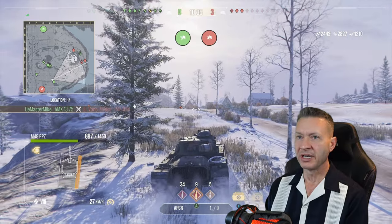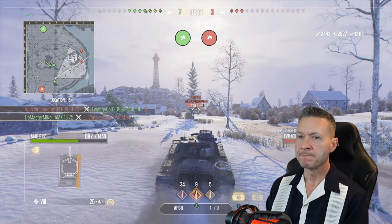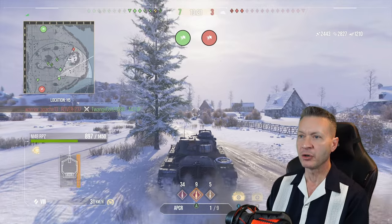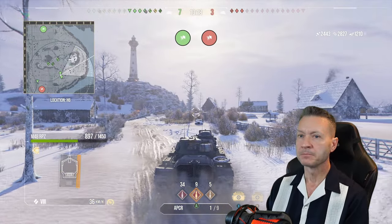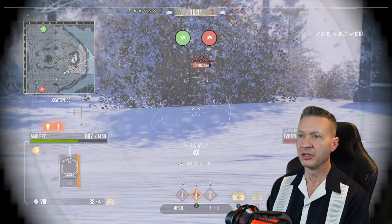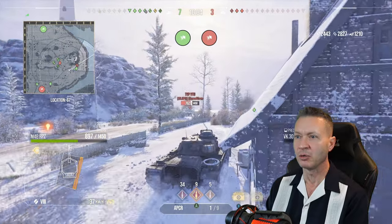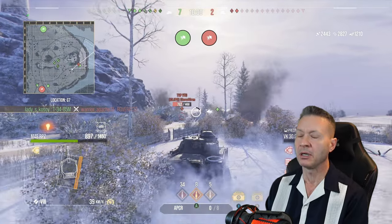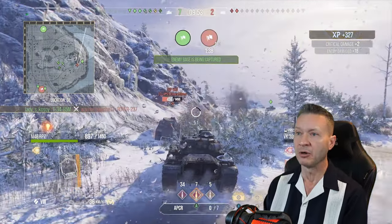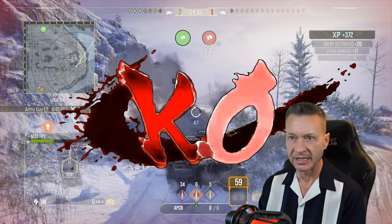Their heavy tank is gone, so they've got two lights and a medium. We can get up on that TVP VTU, get up there and get a shot in. Speed's not too bad — we're getting up to around 28 kilometers an hour going up this hill. Good traction in the snow. He sees us, he's locked onto us — oh, he's behind the snow pile. Come on, give us one more. This thing doesn't do very well on the move as far as snapshots. Get another shot in there — pow. Ramming. We got the reload time down to 6.5 seconds, I'll take that.